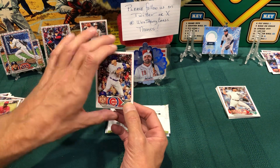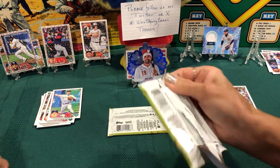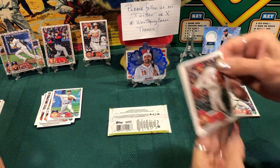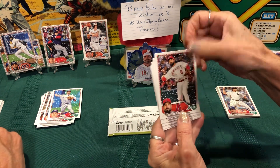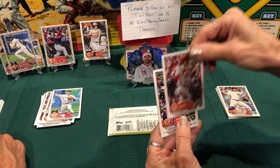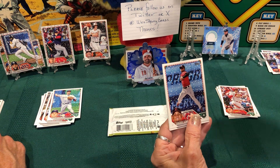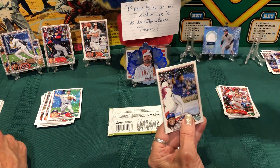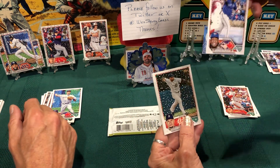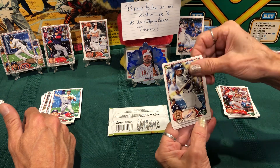Two more packs! We have Anthony Rendon with the Angels. Ha — Nolan Gorman, that's a good rookie card. Ian Happ with the Cubs, Andres Gimenez, and another Vlad. Oh, you got the snowman! I got the snowman — that's a short print, there you go! Got the snowman — Javier Baez, and Mookie Betts.